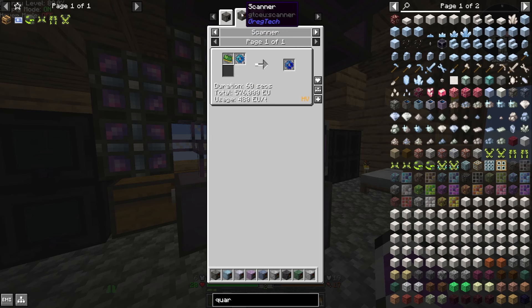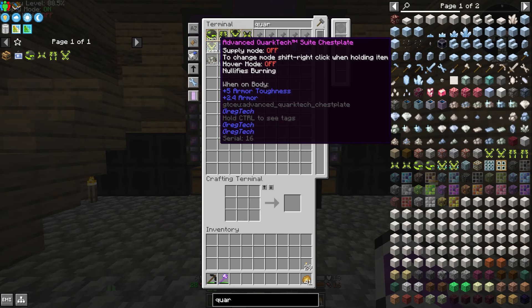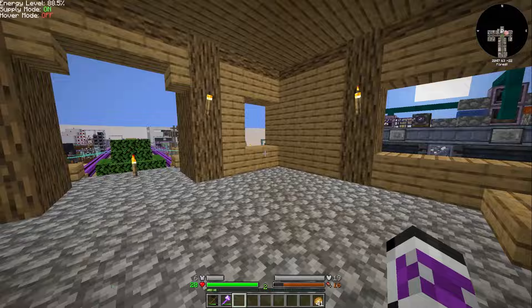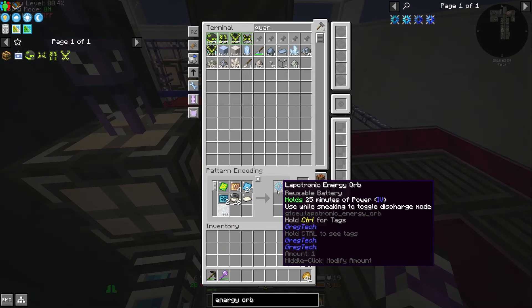And then a lapatronic energy orb cluster — requires research. I can probably do that. So I might be able to go all the way to the advanced chest plate. But first I need to figure out why it's not making the lapatronic energy orb. That would be why — doesn't have enough tin.